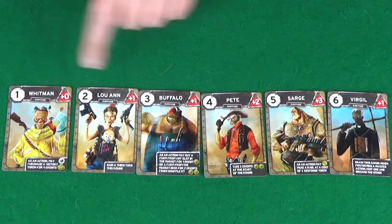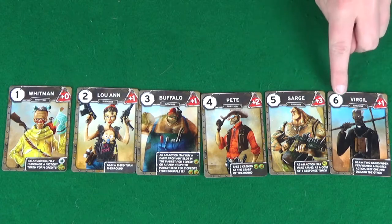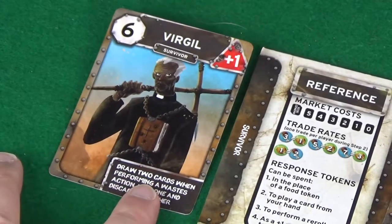Each round you will select a survivor to act as your deputy. This affects turn order, combat strength, and also gives you a unique power to use each round.